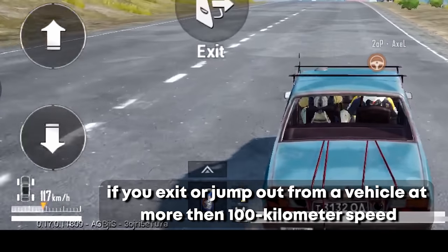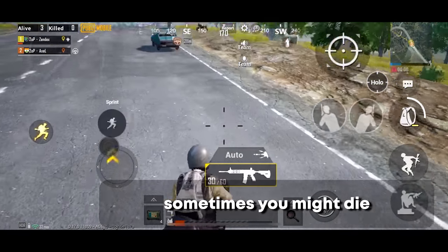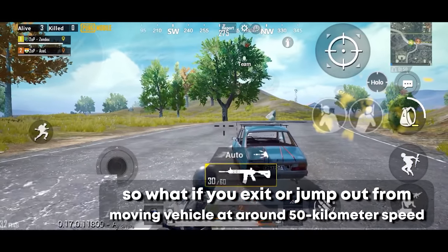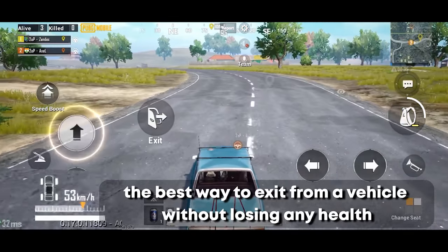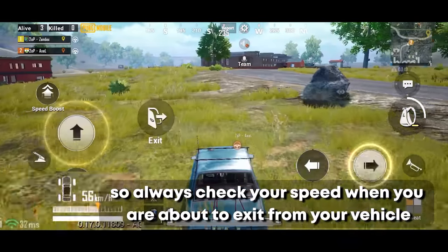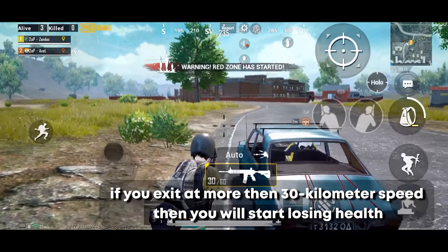If you exit or jump out from a vehicle at more than 100 km/h, you will lose almost 80–90% of your health and sometimes die. At around 50 km/h you lose about 30–40% of your health. The best way to exit a vehicle without losing any health is below 30 km/h. Always check your speed when you are about to exit your vehicle.